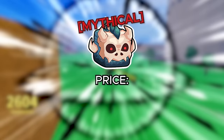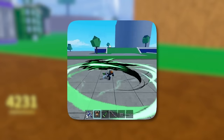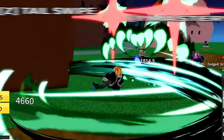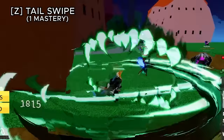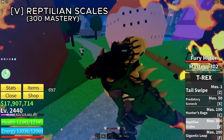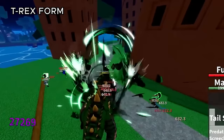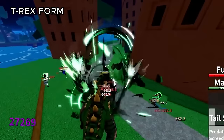The T-Rex fruit costs 2,700,000 belly or 2,350 robux. The M1 creates scratches similar to the string fruit. The Z ability, tail swipe, swipes your tail for heavy damage. Predatory screech deals damage by screaming. Hunter's rage shoots a huge T-Rex projectile for heavy damage. The V ability, reptilian scales, transforms you into a T-Rex and summons meteors around you. Gigantic leap does exactly what it sounds like. In transformed form all abilities become stronger with some gaining increased range and hitboxes.